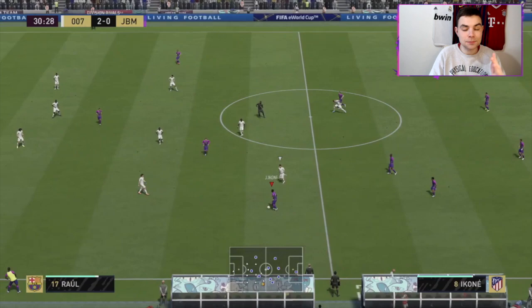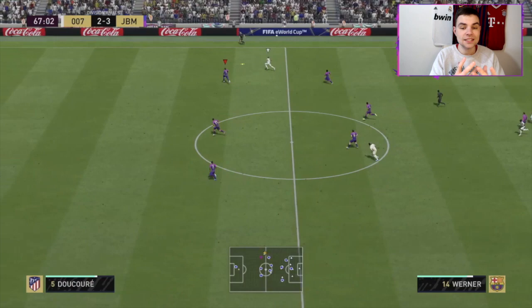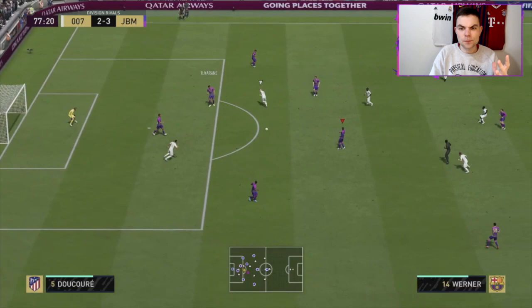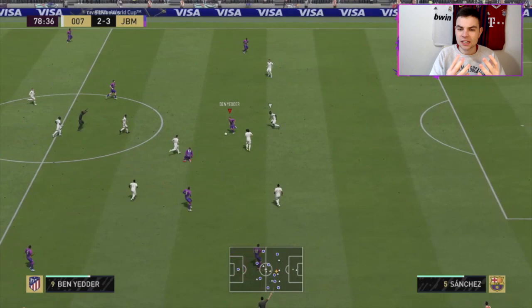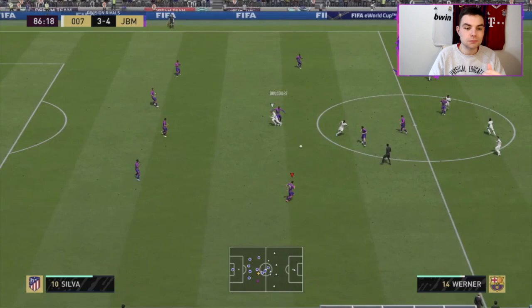His defensive positioning and 88 interceptions — so good. How many times does he intercept the ball? He's like Vieira, like Patrick Vieira the 86 version — really similar in my opinion. His strength: 83 strength, 81 aggression — feels really strong, especially with his 6-foot frame. He can bully people off the ball and be really strong in possession, which is what you need for a midfielder on this game. He's just really well balanced — there aren't many stats which are a weak area. He's really good at getting forward and holding it down in midfield.